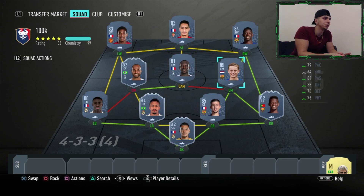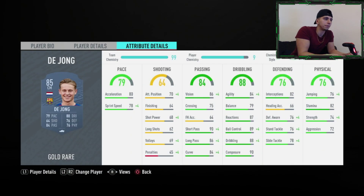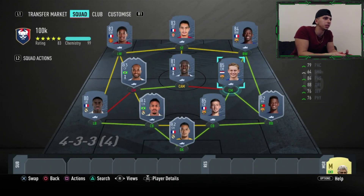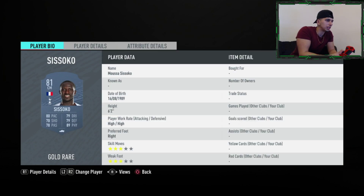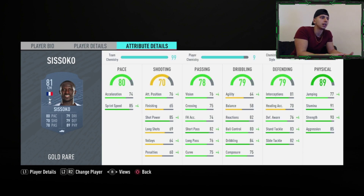Now for the midfielders: Frankie de Jong is good at everything — good at dribbling, quite strong, good at defending, and quite pacey. I'd recommend using a Shadow on him. Moses Isoko has great sprint speed, 90 strength, he's 6'2" — he's huge and very annoying to come up against.